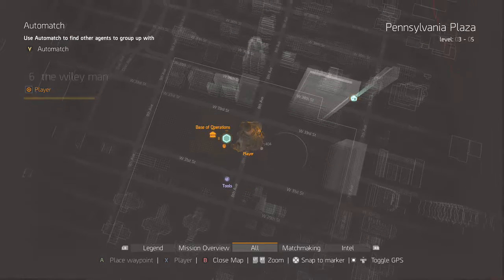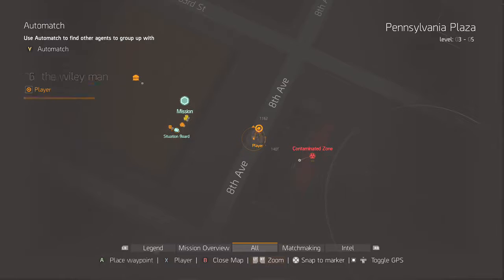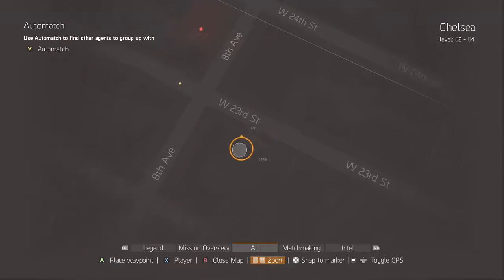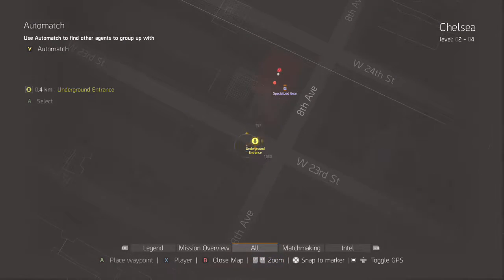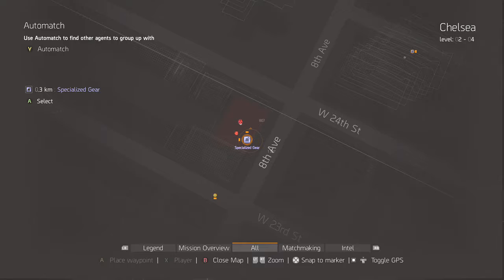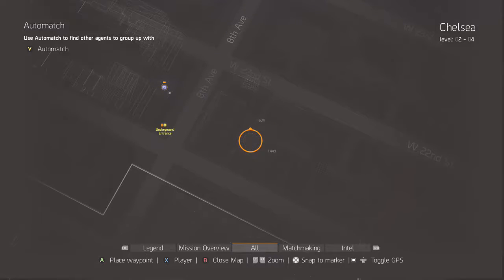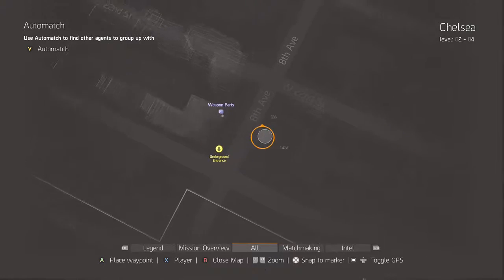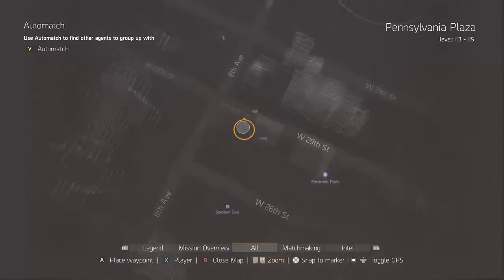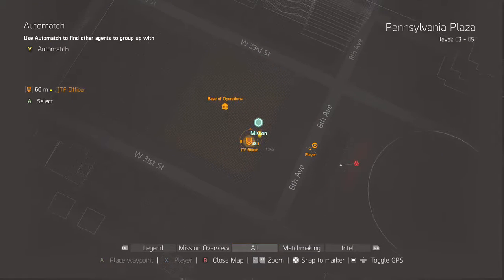There is a main mission. Let me zoom in even more here — I'm just looking to see if we missed anything. There's an underground entrance. Specialized gear — that's all behind that locked door that we can't get in yet. Need a lockpick still. We're looking pretty good over there. Lots of underground entrances. So we're going to head into the base of operations, do a mission, and talk to some people in there.